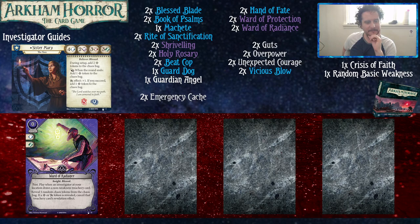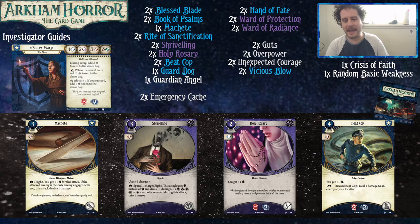Water Radiance — you play this when you draw a bad card, but you probably don't draw it when you need it playing Sister Mary. Don't play it if you have no Bless Tokens in the bag, but if you've got three or four in there, you're probably just going to cancel the card. It's unreliable protection.